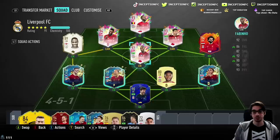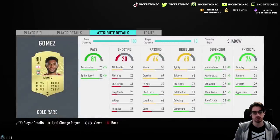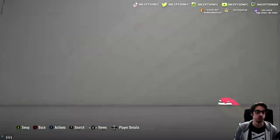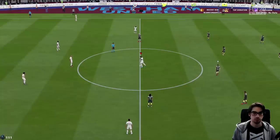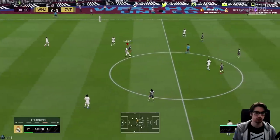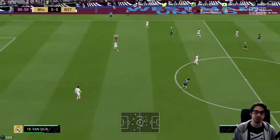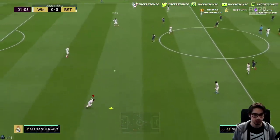This Liverpool team looks really cool. It's a shame we didn't get the road-to-the-final Gomez card, but it could be a potential SBC in the future. I actually want to switch to the 4-4-2 first — I want to test that one out first because I love using midfielders in this formation. So let's try him out there first.